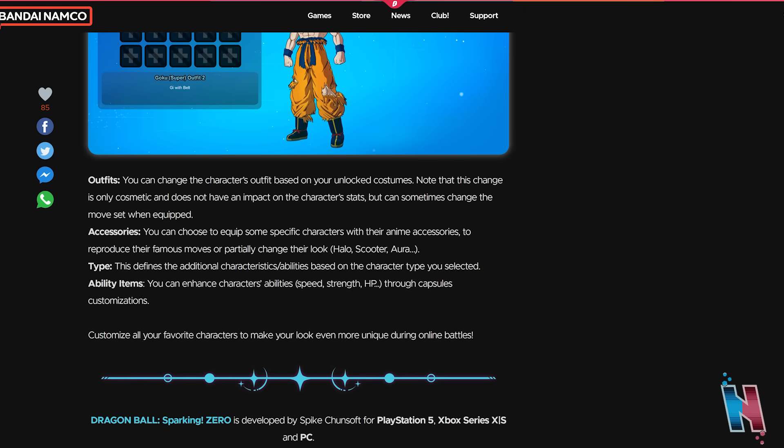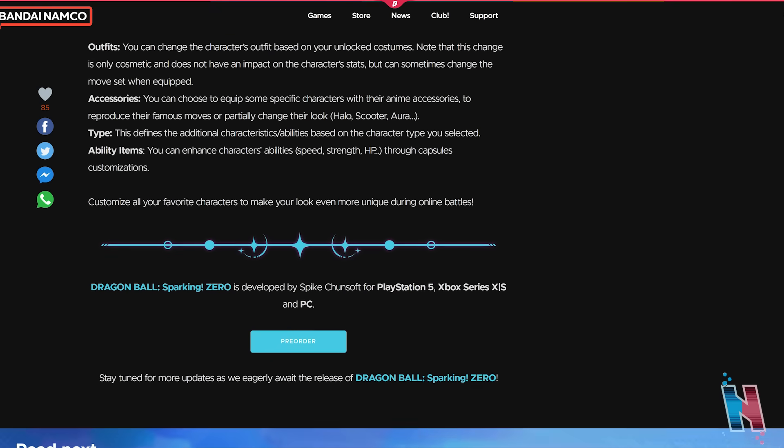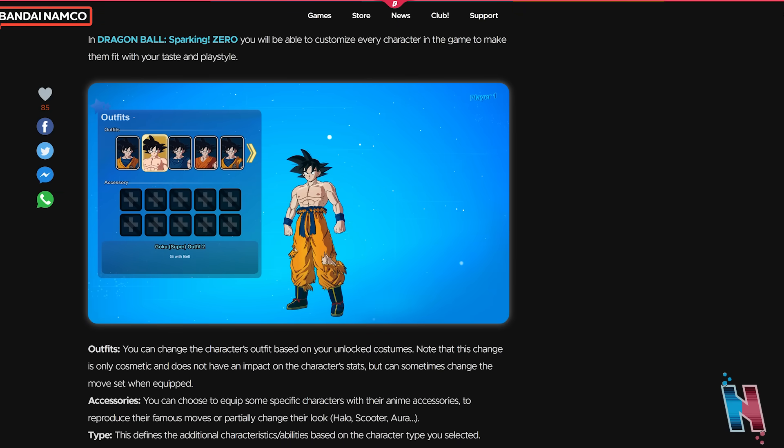Dragon Ball Sparking Zero is developed by Spike Chunsoft for PlayStation 5, Xbox Series X and S, and PC. Stay tuned for more updates as we eagerly await the release of Dragon Ball Sparking Zero. That was actually a lot of new and solid information we got for this game, especially the customization aspect. I think the outfit and moveset information puts to rest the notion that a character can't be a certain way because it's a different iteration — Android 17 is probably going to be one of those characters that gets consolidated. Let me know what you guys think in the comment section below. I'm Kuba — like, share, and subscribe, and I'll see you guys in the next video.